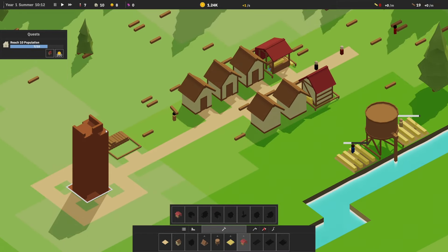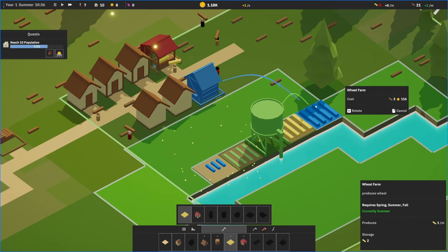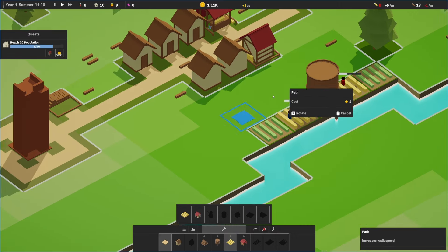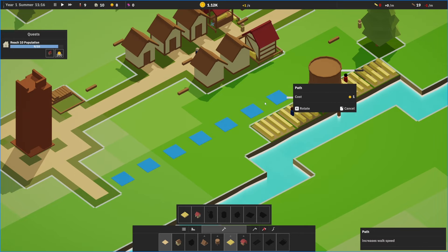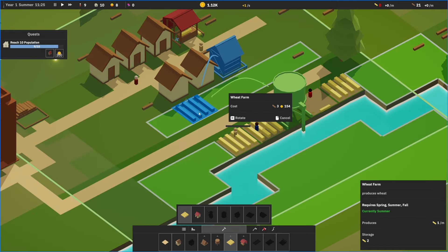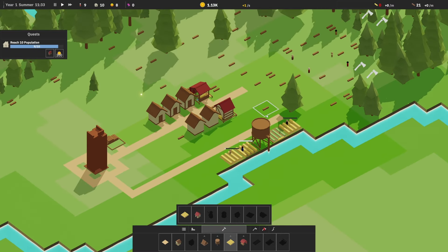Excellent, we got that done. Fast forward, get our population up. We might want even more wheat fields. We're gonna do this — do we need a path? Probably would want a path here so they don't have to walk as slow. We can also do wheat fields on the other side here as well, as long as it's in range. Fast forward.